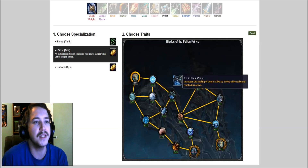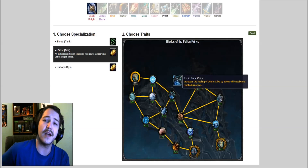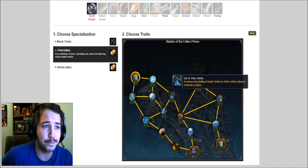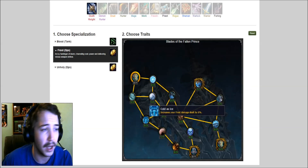Increase the healing done by Death Strike by 200% while Icebound Fortitude is activated. So if I remember right, Death Strike now heals a percentage of damage taken over a certain amount of time. You'll be able to pop Icebound Fortitude and your Death Strike is gonna heal 200%. I can imagine that's how you're gonna make your Death Strike do a lot of healing in Legion.